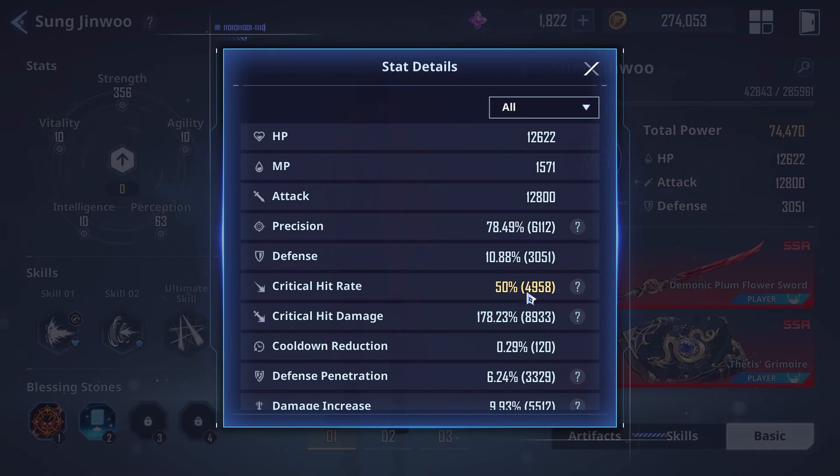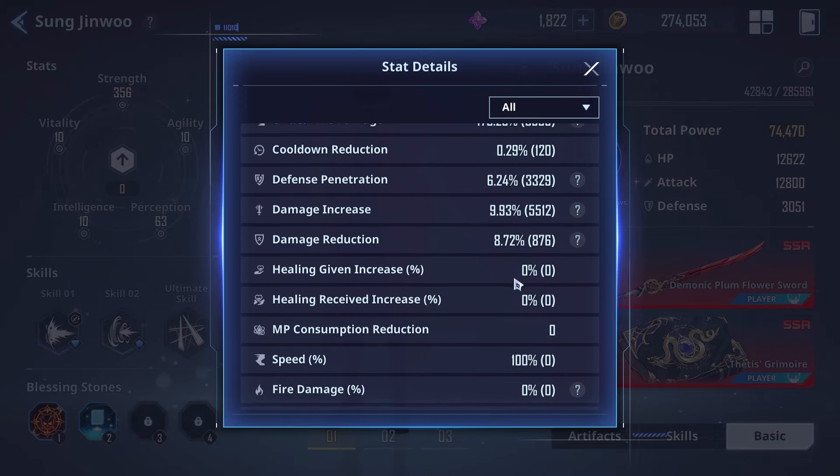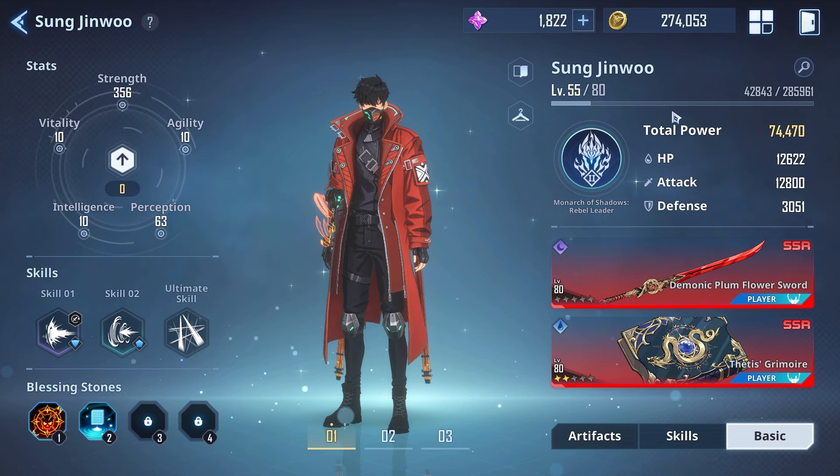Looking at the full stat breakdown in the magnifying glass: crit rate capped at 50%, defense at 10%, precision at 78%, attack at 12,800, and a good amount of HP to match. Scroll down to see the rest of the stats. That's about it — a live guide is coming right after this, so let me know what you guys think in the comments!